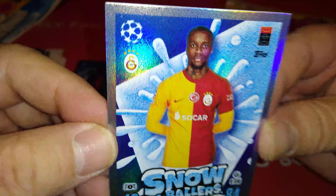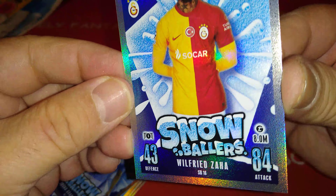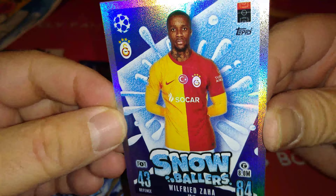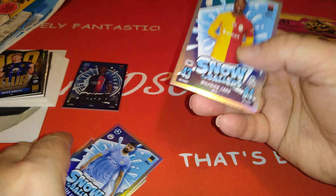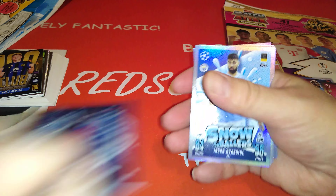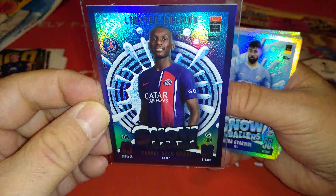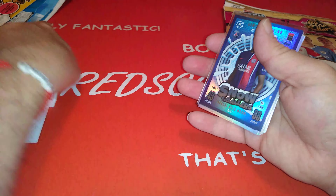As you can see the Snowballers design - getting it closer to the camera - very very nice. Topps of course maximizing profits, releasing four update sets with four different designs. And that's the first one, and it came with a Kolo Moane PSG card limited edition. So that's update number three.